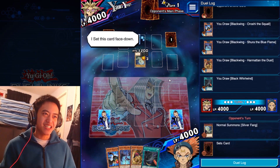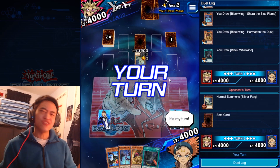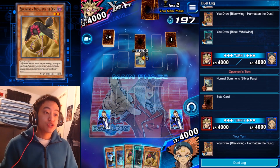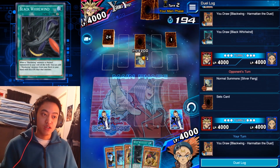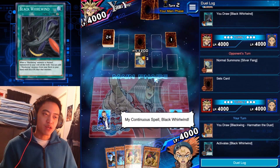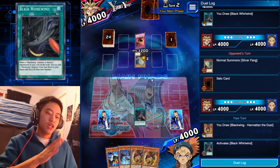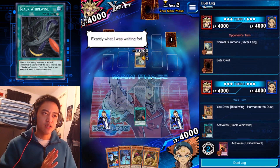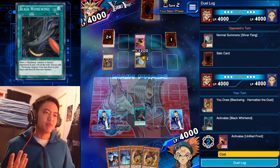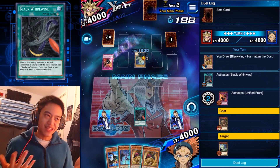Alright, he's finally starting his move. We are in the low ranks, but just know that this deck will at least get you to a high rank. Let's start this battle. Let's activate the Black Whirlwind first so we can get our Black Wing monsters. This deck is all about the Black Wings. The thing about Black Wing monsters is that they're all able to be special summoned — that's the main perk of the deck.